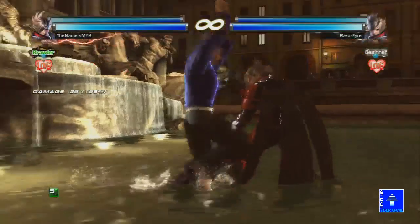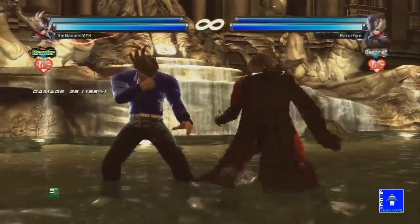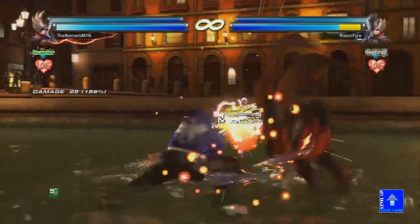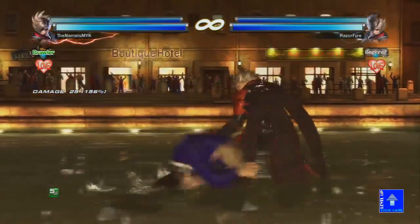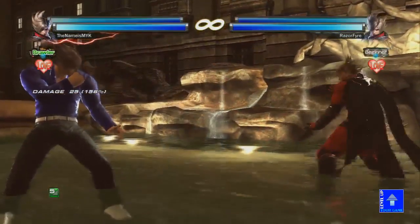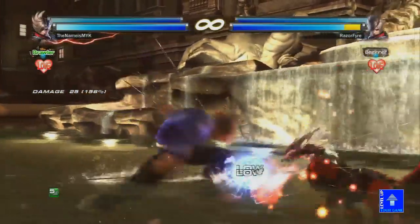Another useful move is forward-1-plus-2 from Dynamic Entry — forward-3, then 1-plus-2. They changed it: it used to be a launcher, but now it's a safe knockdown move that guarantees a full stomp. In situations where you guarantee a stomp, you don't want to use the regular stomp — you want to use down-1-plus-2 anyway. It does more damage: 25 on the ground versus only 20 for stomp, and it always hits 100% even if they try to get up.